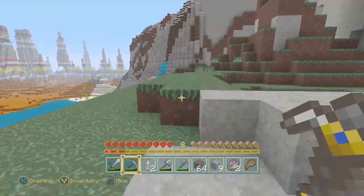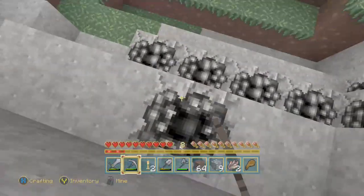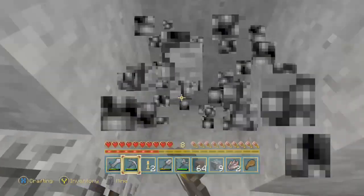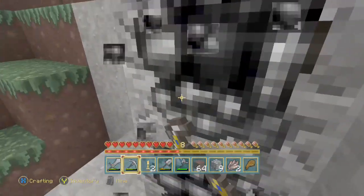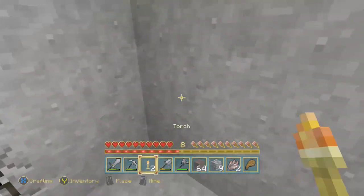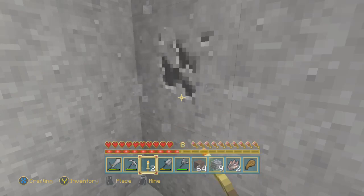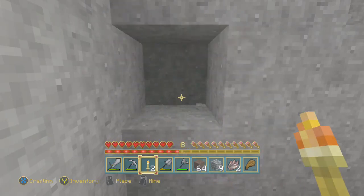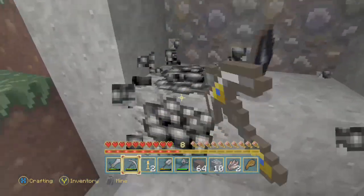Because you can still mine it — for example if you find gold, you can mine it with a stone pick. It'll let you mine it, it'll just take a lot longer. But if you break it with the incorrect material, you won't actually collect the block — it just disappears. It's kind of like if I were to punch this with my fist, it takes a lot longer than it does with a pickaxe, and when it breaks it doesn't give me anything. Whereas if I break it with the right tool, it gives me a block to pick up.